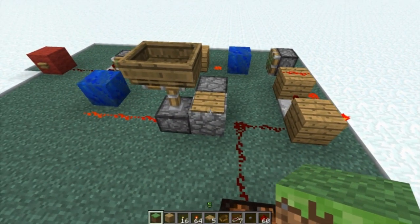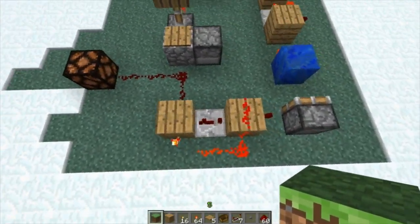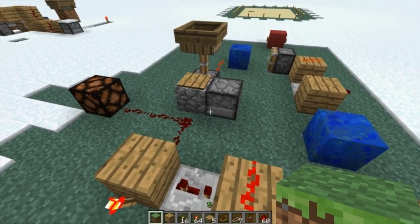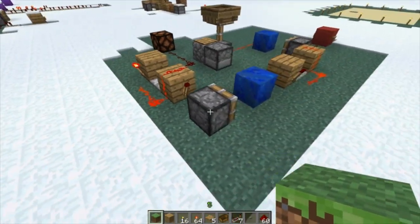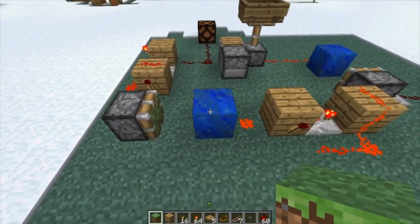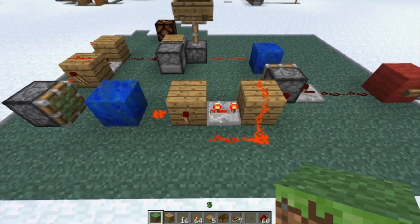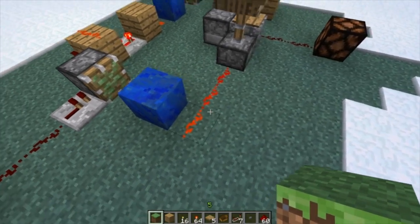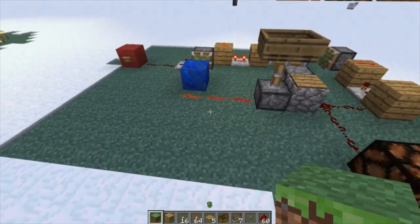So what we've got in here is a dispenser with arrows in it, a block with a pressure pad on it, a piston with a boat on it, and that comes out to this which is a pulse shortener. Because you will get the current out here and this will just make it into a quick pulse, which will push this block out to cover the redstone torch that's underneath it, which will empower this — which is another one that does the same thing to this block — and then comes back around to here.